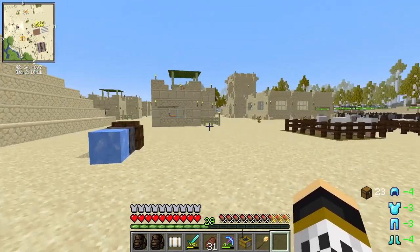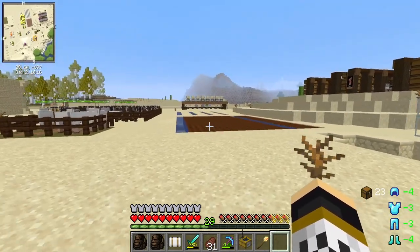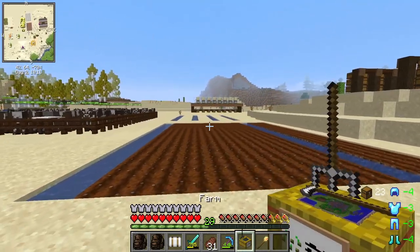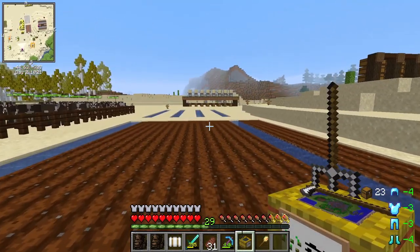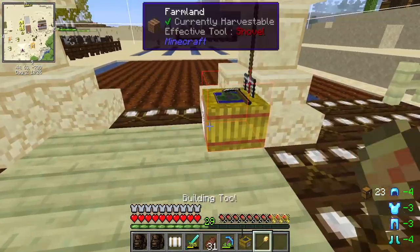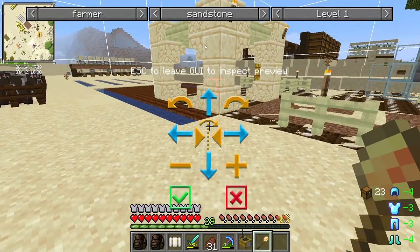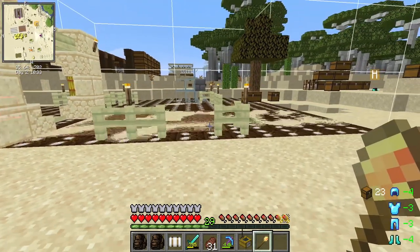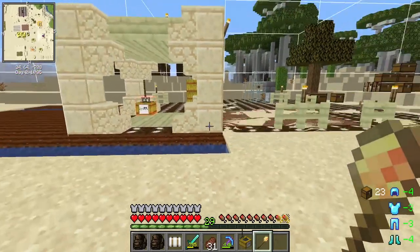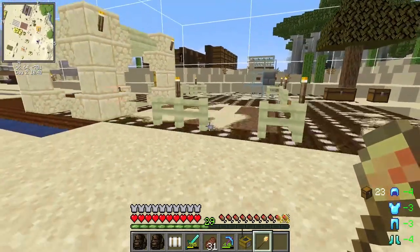We've actually had another baby born into our colony, so things are growing very quickly. One thing I want to get onto is automating our farms. I've got rid of the farms I was doing manually and we're going to add in an automated farm. This is the sandstone level one farmer building.